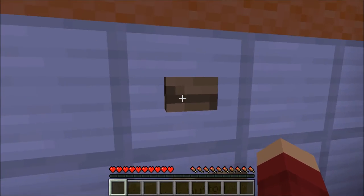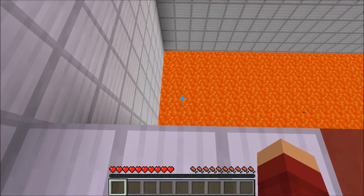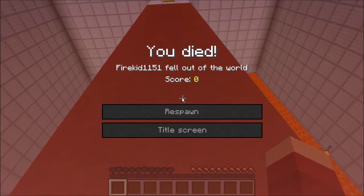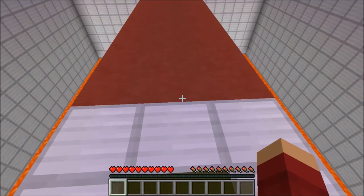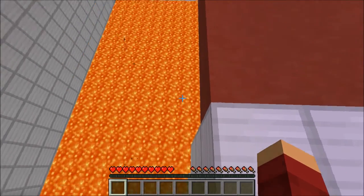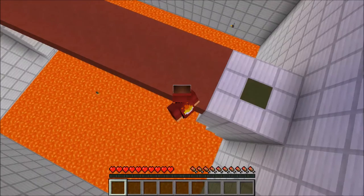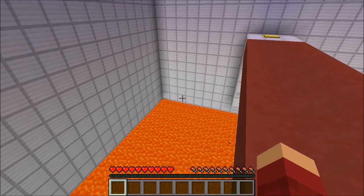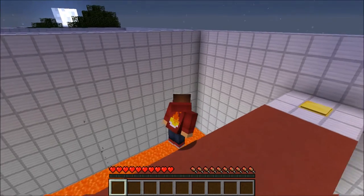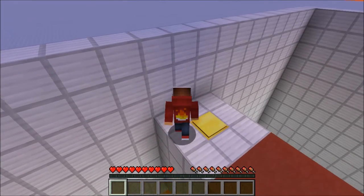Alright, it's kind of obvious I gotta click this. Looks like there's lava down there. Yep, well I'm dead. Can't go there. Are there like invisible blocks? Seems like it — oh look at me, I'm standing on nothing!